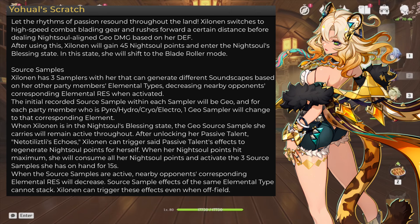Xylonen will initially have her samplers glow Geo, but for each party member with Pyro, Hydro, Cryo, or Electro, one Geo sampler will change to that element. You need to have her passive talent unlocked, as when she gains her max of 90 Knight Soul points, she will consume them and activate her 3 Source Samplers for 15 seconds. This gives elemental resistance shred to opponents of the same elemental type and it cannot stack. This can be triggered off-field. At level 8, you can get 30% elemental resistance shred — incredible, especially for Geo, which we don't really have in the game as of now.